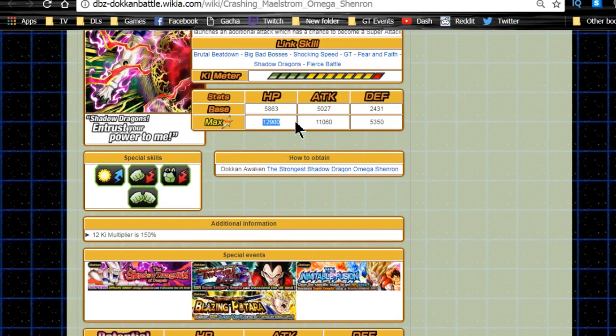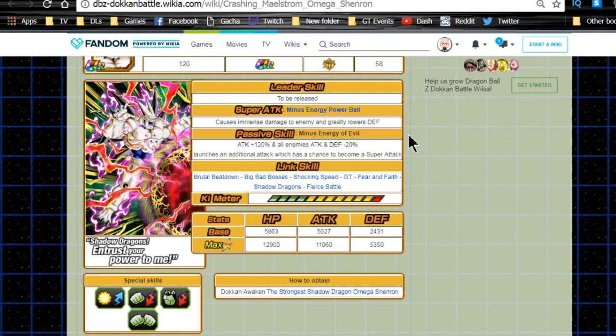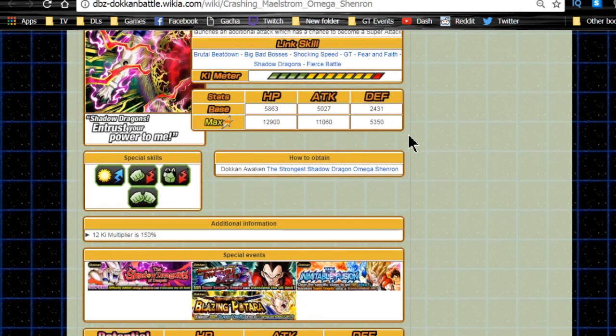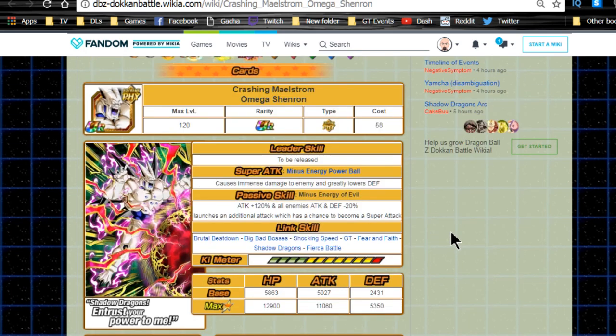He has some really crazy stats. At level 120, his base stats are 12,900 HP, 11,000 attack, and 5,300 defense — absolutely nuts for a physical unit. Remember, physical units are tanks, and when the physical core comes out with a 120% lead, he's going to shine. Following JP, the physical core should be right around the corner, possibly by the end of this month.